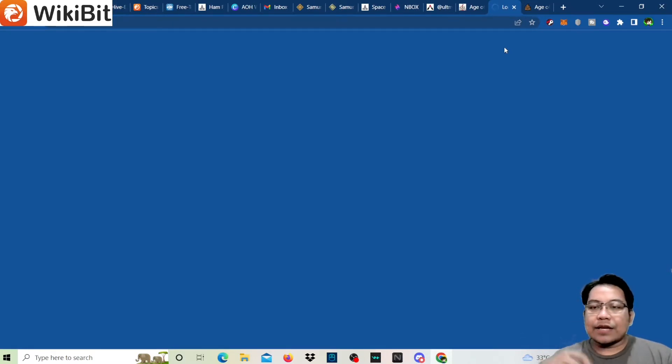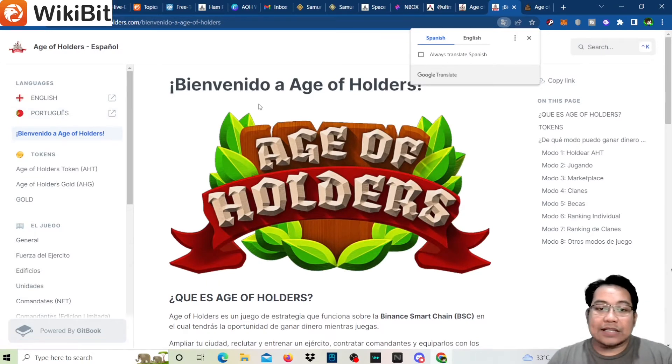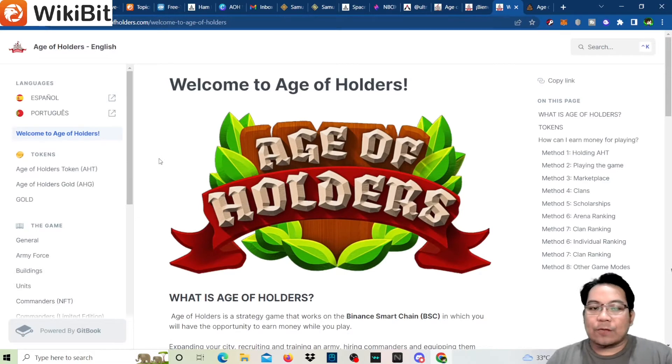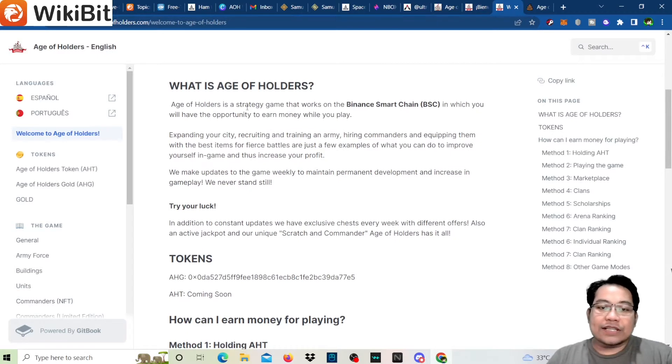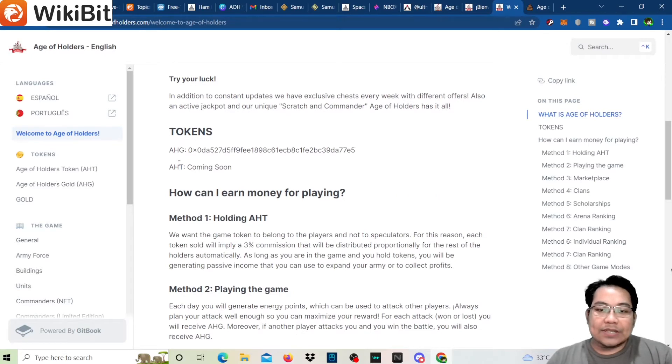Let's jump into the whitepaper. The whitepaper is in Portuguese or Spanish by default — click English on the left to translate it. According to the whitepaper, Age of Holders is a strategy game on BSC where you earn while you play by expanding your city, recruiting and training an army, hiring commanders, equipping them with items, and engaging in fierce battles.